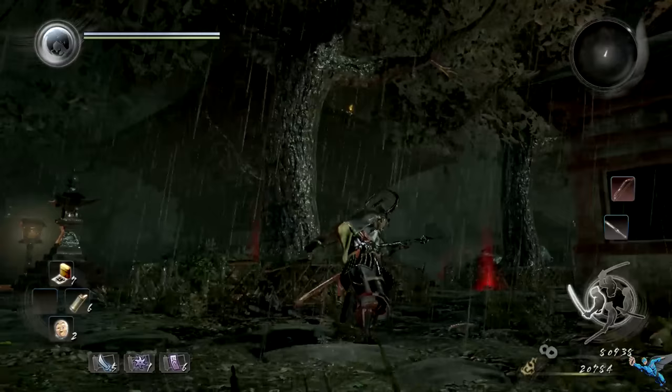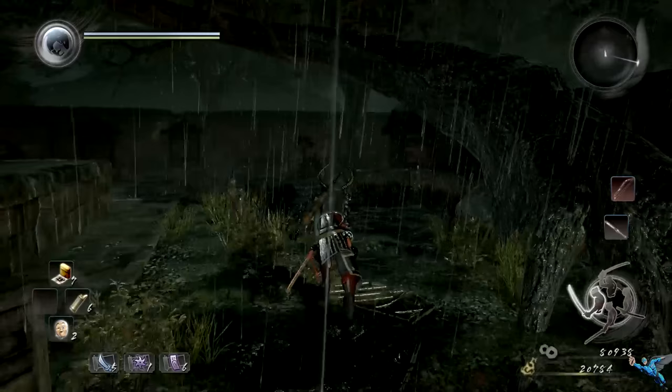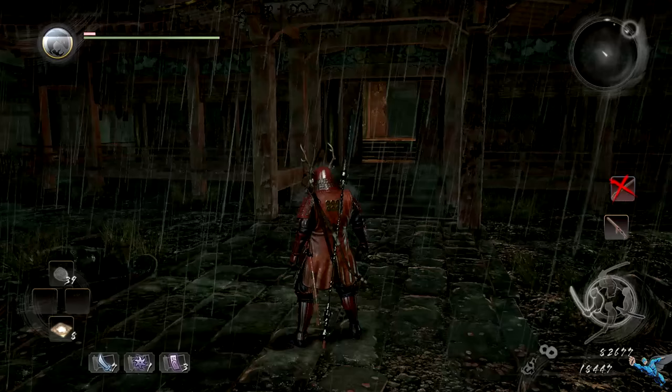Now on the other side of the area, opposite of where the ninja house is and where the last Kodama is, there's a pretty large tower — that will be your waypoint. On the side of the tower there are some little buildings, little shacks right here. Behind this one is where you'll find your next Kodama.